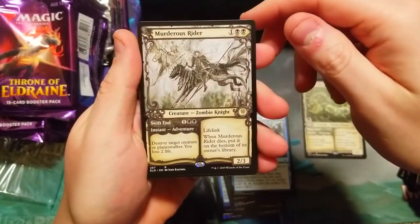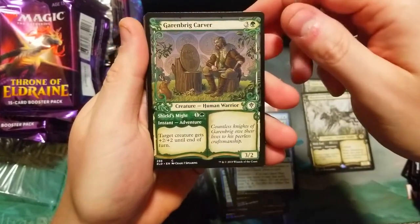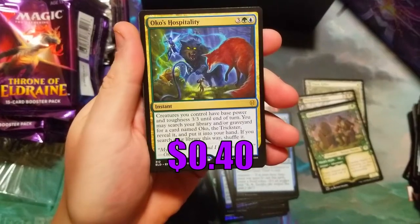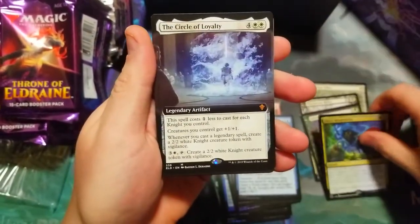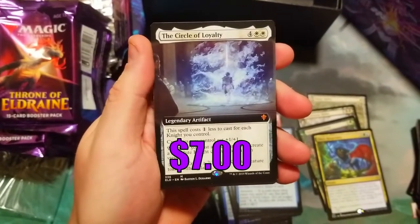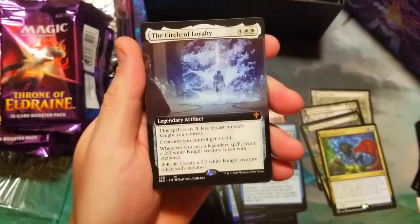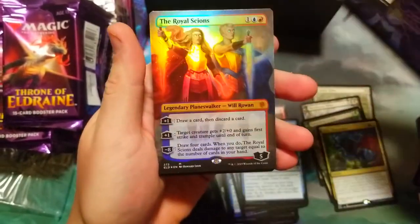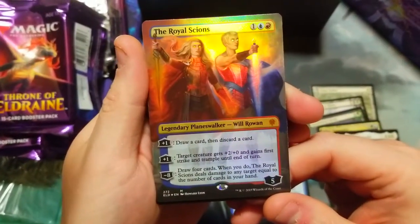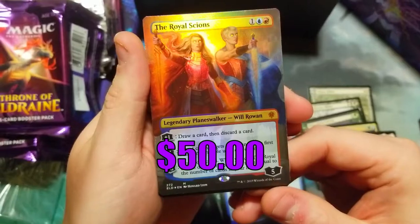Also Garenbrig Carver, Oko's Hospitality — I'm pretty sure this is just a bulk rare, a bit unfortunate. But Circle of Loyalty — that is a great card to get as a mythic full borderless. Unfortunately it's not foil but it's still gonna be worth some value.